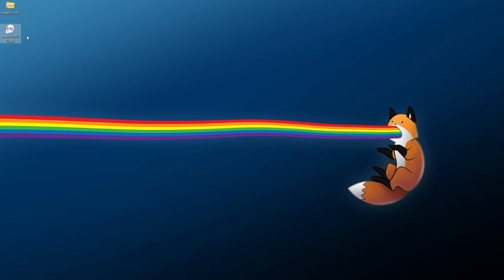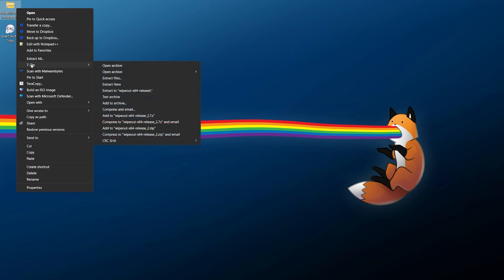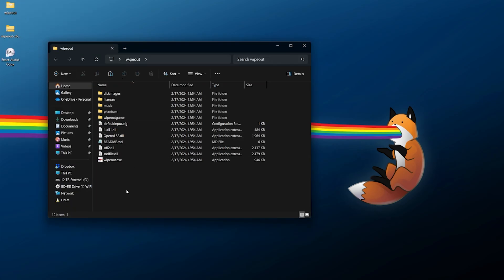We're going to do Exact Audio Copy later, but first let's go ahead and grab Wipeout. Take the archive file, right click it, and use whatever extraction software you want to extract it - here I'm going to use 7-Zip. You should get an appropriately named folder called 'wipeout'. Double click this and you can see this is the Wipeout Phantom Edition build. You can't run it just yet because you have to populate it with the in-game data files.